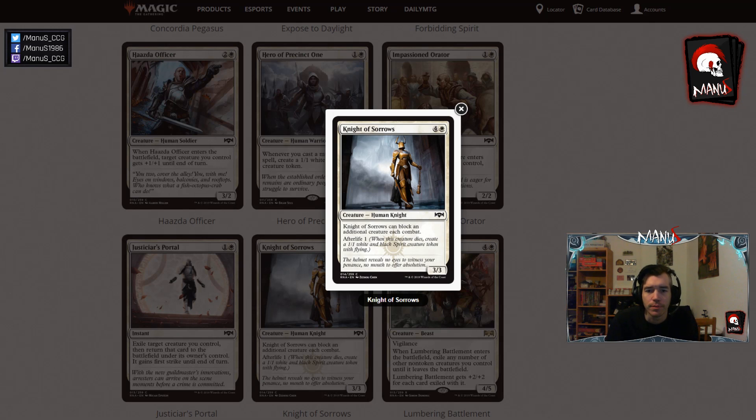Next we have Knight of Sorrows — a 5-cost 3/3 that can block an additional creature each combat, and it has afterlife 1. That card is pretty underwhelming in limited: a 5-cost 3/3 is a pretty bad rate, blocking an additional creature as a 3/3 is also not very impressive, and afterlife 1 only makes up for so much. So I would assume this is more often than not kind of too bad in limited and will not make the cut — or at least you'll be pretty unhappy having this in your deck.